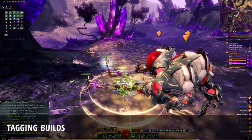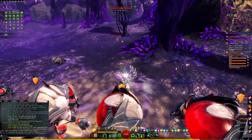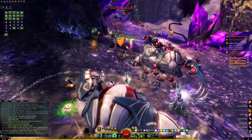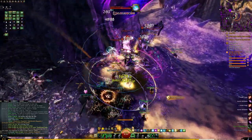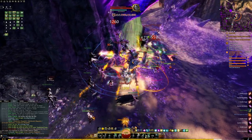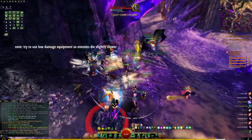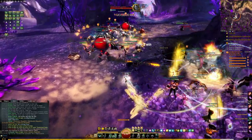This train can be done by anyone on any class with any level of experience — it's one of the great things about it. There's very little pressure to gear a specific character since anyone can profit simply by doing the events. However, there are some builds that excel at tagging enemies, tagging being defined as doing enough damage to a target to get kill credit. Enemies in this train tend to die quickly since there are many players attempting to get tags. Thus, it can be helpful to equip a long range weapon with area of effect skills.